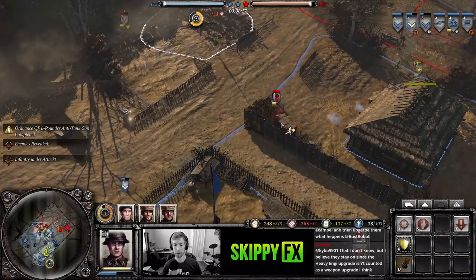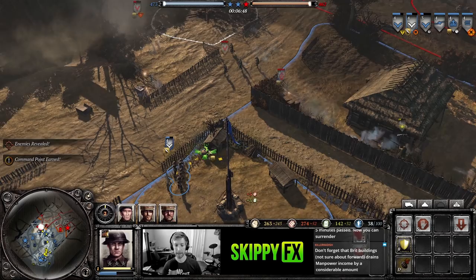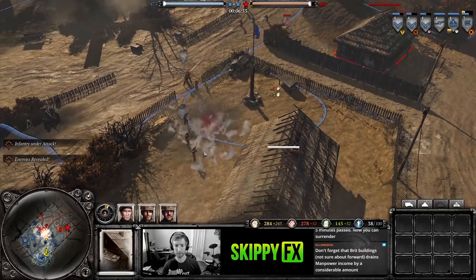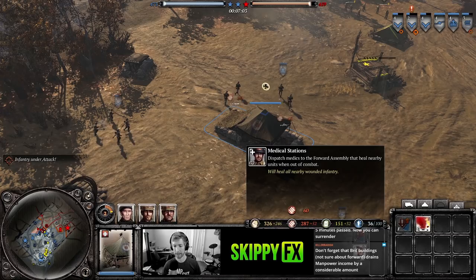Take note: you can throw grenades over fences even if you can't see the enemy. If your teammate wasn't there he'd be in black fog of war but could still throw a grenade over that fence. Your troops are definitely at risk for that — be careful around sight blockers. You'll notice when a model squats down, he's about to fire a rifle grenade, so if you're watching you can see when that's coming.